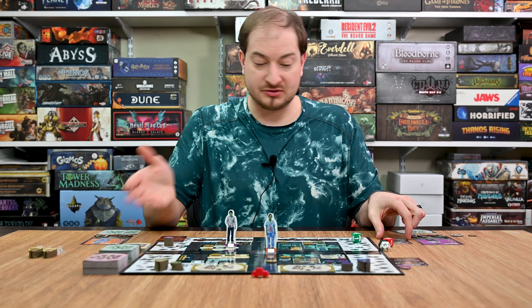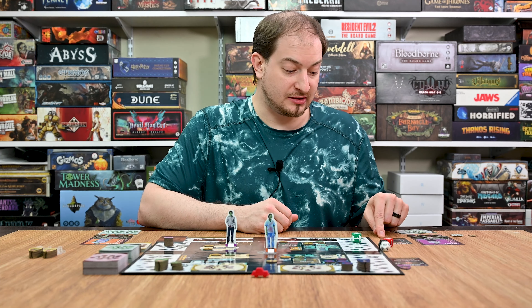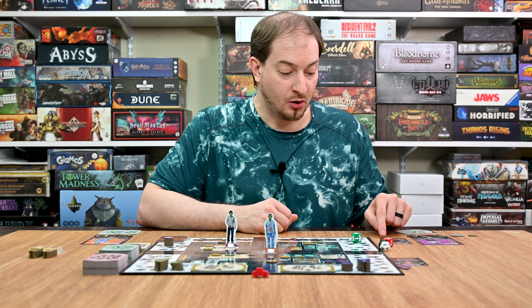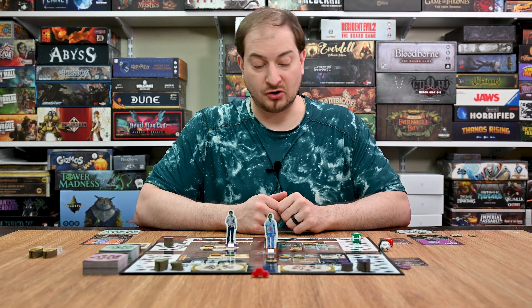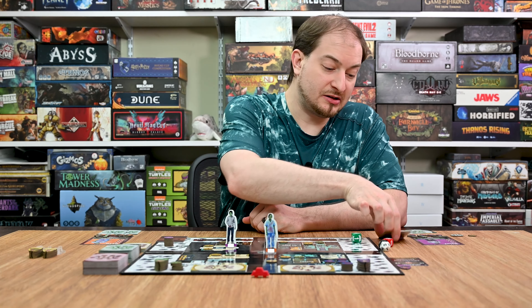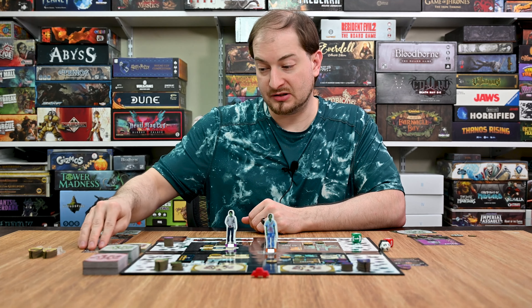The card would be returned to its card pile, and then I would also gain the benefits for infecting him. It says if at the grab and go or the bar, I get to draw an aid card — he was not — so I won't get to carry that out. His card is simply discarded to the discard pile.